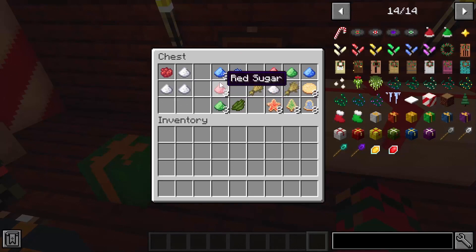Let's start off with the baked goods. First we need some festive green, red, and blue colored sugar. To make those, you just take three sugars and combine it with whatever dye you want — red, blue, or green — and you'll get three of the respective sugars. You can then take that sugar or plain sugar and make cookies with two wheat and one sugar. Switch the sugar for colored sugar and you'll get stars for red, trees for green, and bells for blue — eight cookies each.